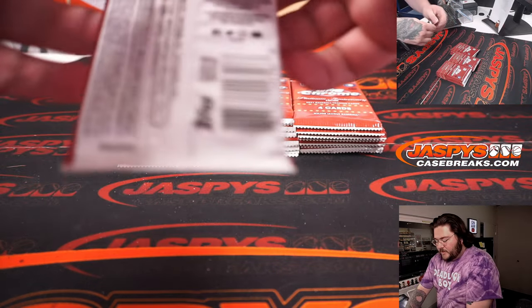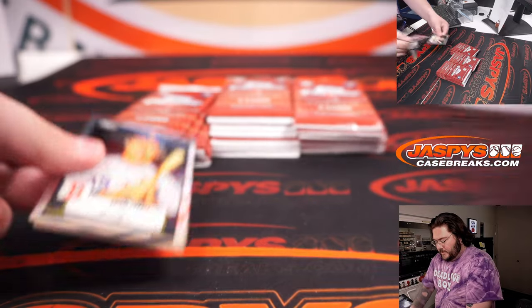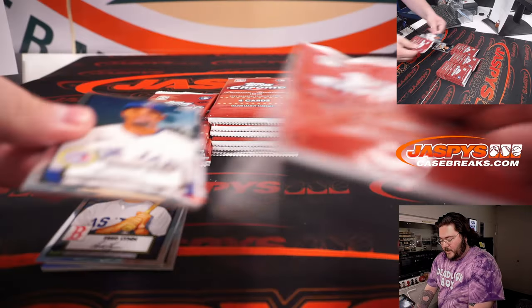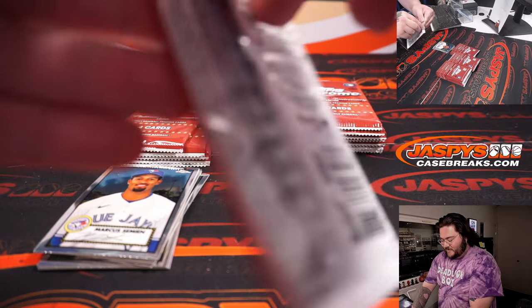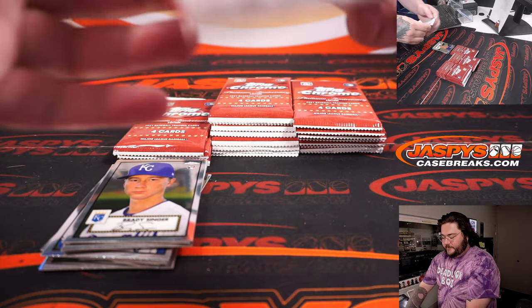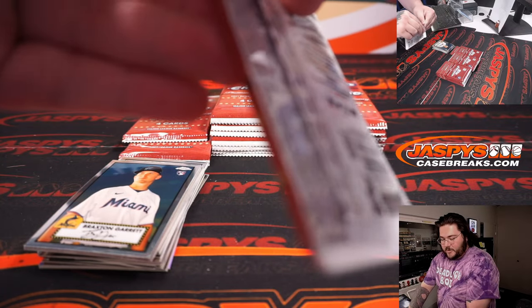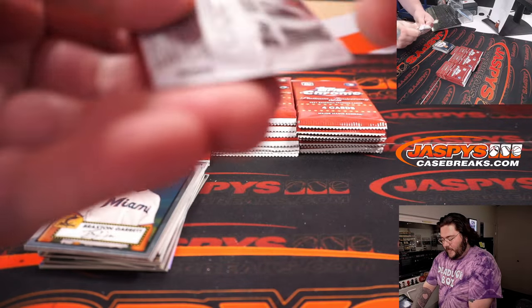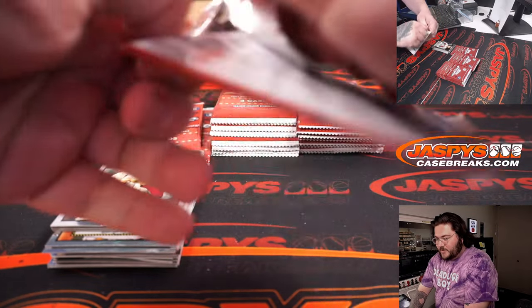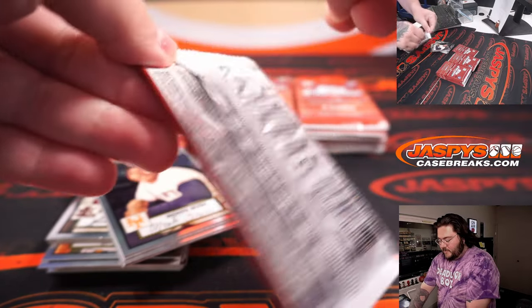I was doing pretty well with the Flawless on here and on the Instagram. I think it's kind of hard to miss on Flawless because, you know, Flawless is a great product. But thanks again to all those who got in on this break. Remember, at the end, we do one more randomizer - those top two names get into our random division Bowman Baseball Hobby Case Break number four.